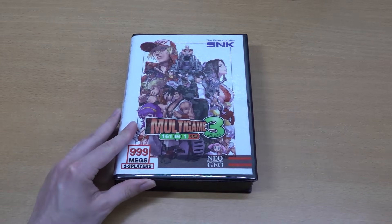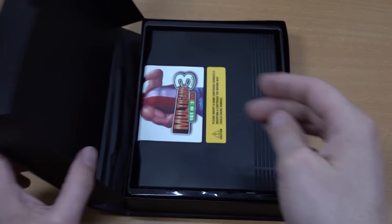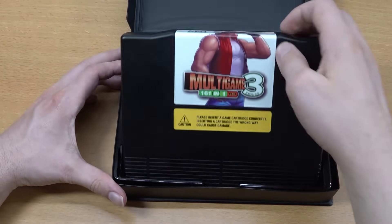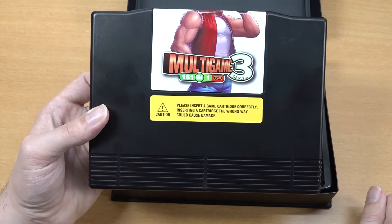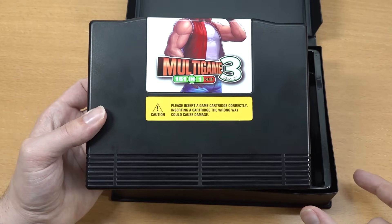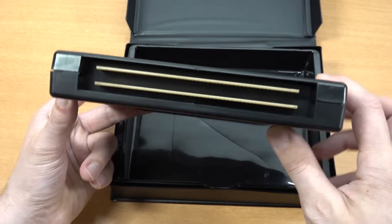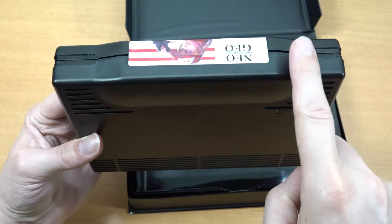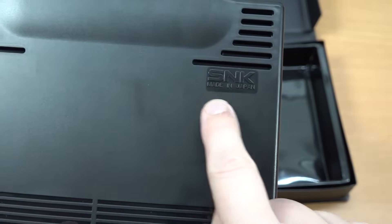What are we getting with the multi-game card? First of all, this doesn't have a manual whatsoever. The cartridge is the same shape as an original game. With this version 3, they did some revisions of the PCB, making it more compatible with different systems and getting rid of some glitches.